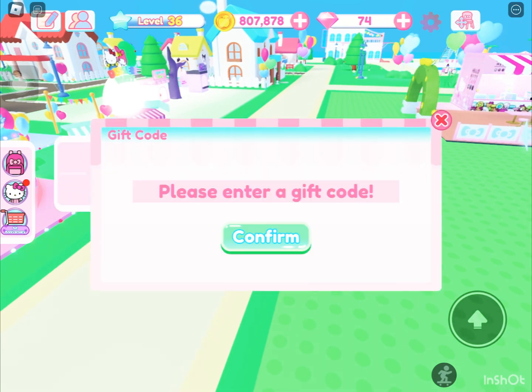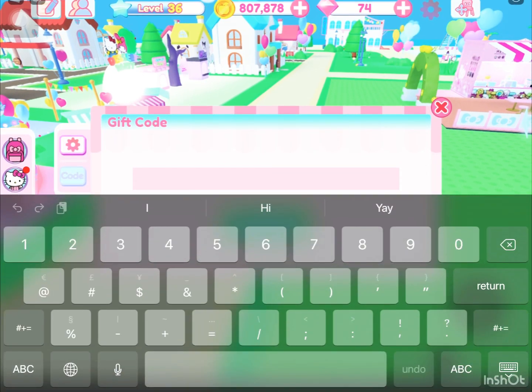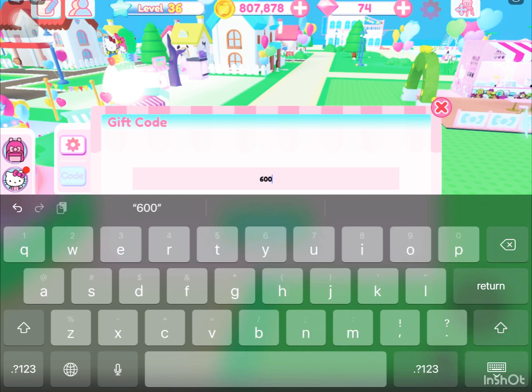Go to the settings and go to the codes. So it's six zero zero. They know how to put the codes in. And it's happy day, like this.